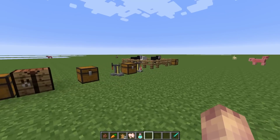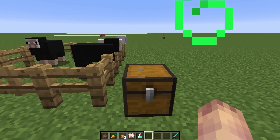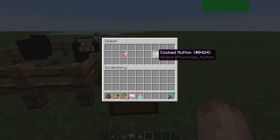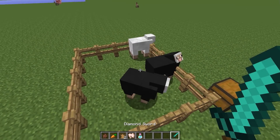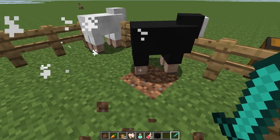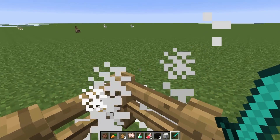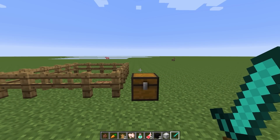Other than rabbits, there are some new features with sheep. They can now drop raw mutton, which you can cook to make cooked mutton as a food. If you kill one, they have a chance of dropping it — you can see it just dropped two. They also still drop wool alongside the mutton.